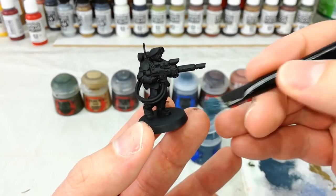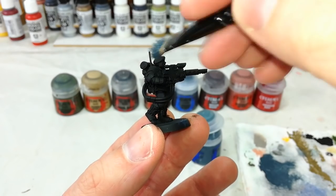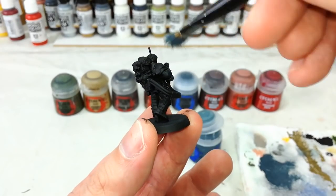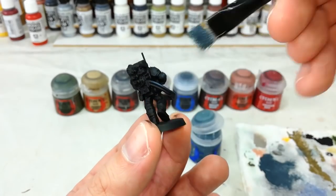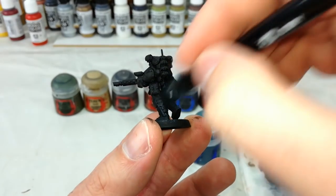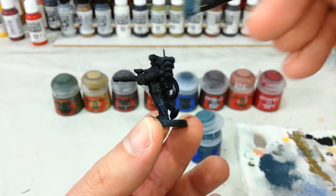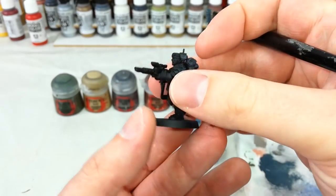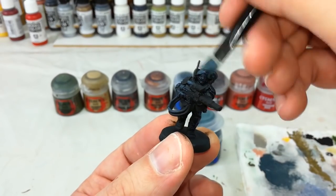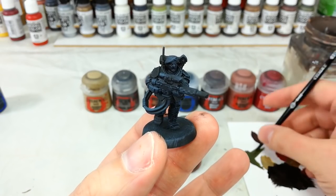Not terribly complicated — check the edge of your brush and just start lightly drybrushing over the whole model. It doesn't matter if you get it on anything you don't want to be black; this actually helps you get a look at the shape of the model while you're painting it, which is especially useful on black miniatures because it can be a little difficult to see the detail. Just cruise around and make sure you hit anywhere you want the model to be black, and it'll give you a feel for what it's going to look like.